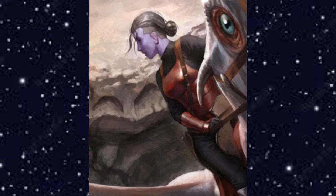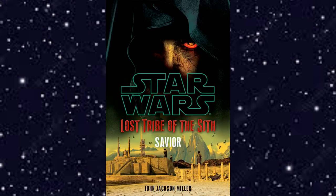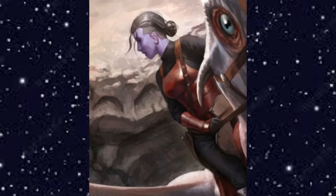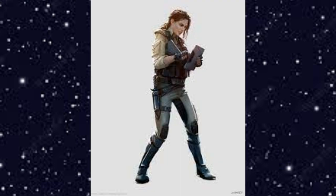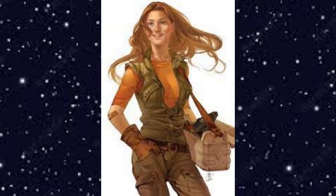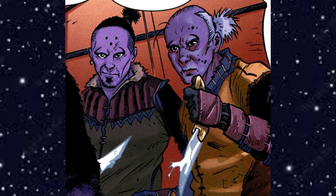Lost Tribe of the Sith: Savior takes place 4975 BBY and follows three characters: Grand Lord Yarru Corson, leader of the tribe; Adari Val, leader of the Keshire resistance; and Selah Corson, who seeks revenge on Yarru for killing her first husband. Yarru avoids Selah's attempts to kill him but is killed by his stepson Jariad, who is in turn killed by his sister Nida. The Keshire resistance is betrayed and Adari and others flee to avoid Sith enslavement, with Nida becoming the new Grand Lord.